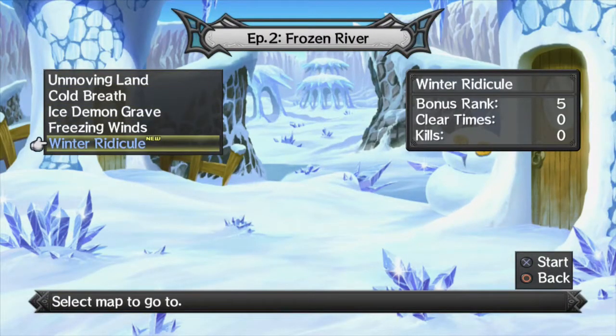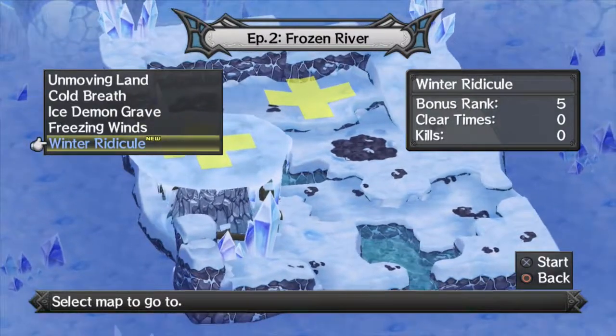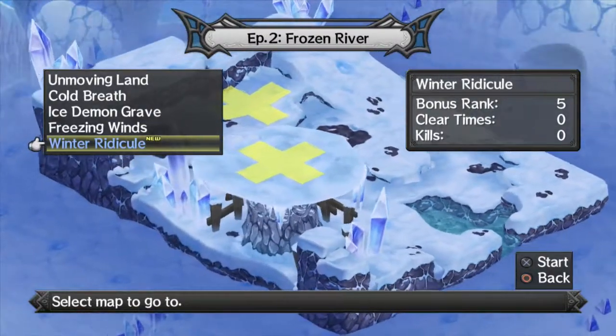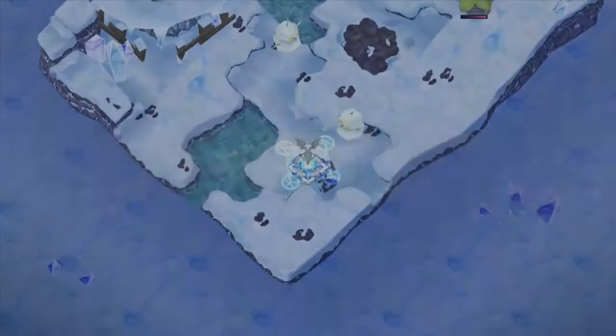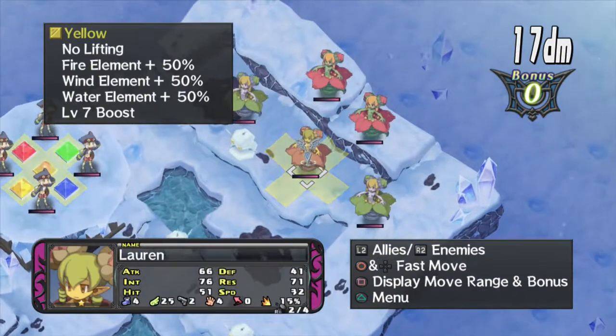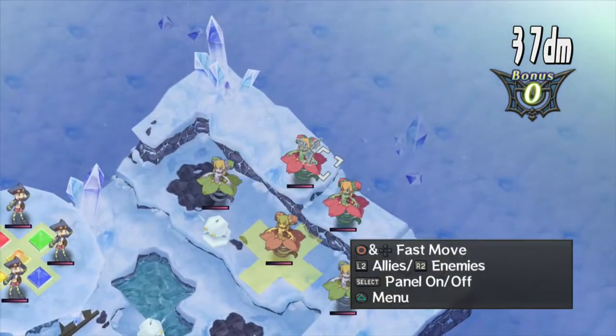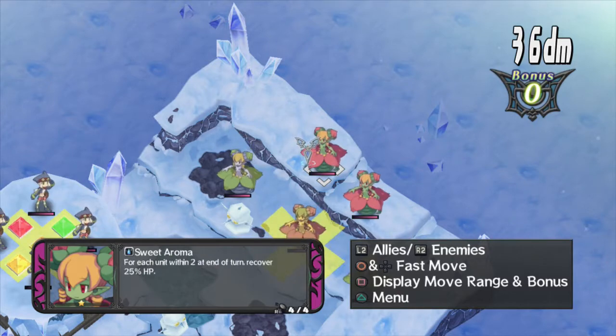Winter Ridicule. I can see some yellow geopanels over there, and on that platform too. Looks like a filler map. We've got Flora Beasts — these guys are healing monsters. For each unit within two, at end of turn, recover 25% HP.